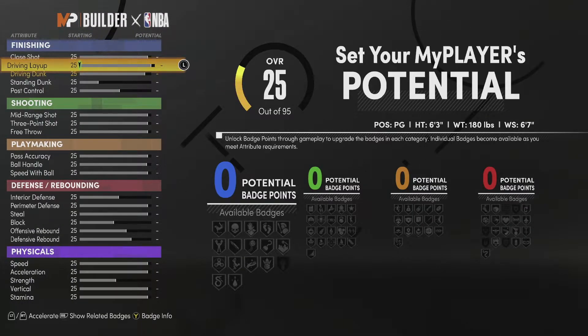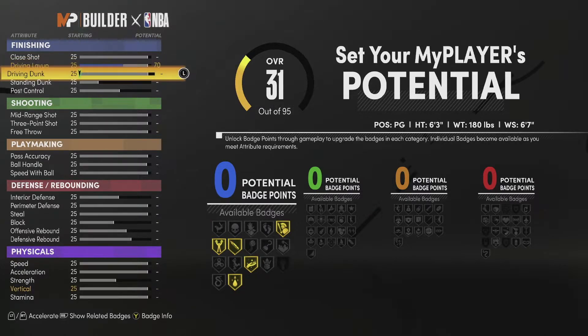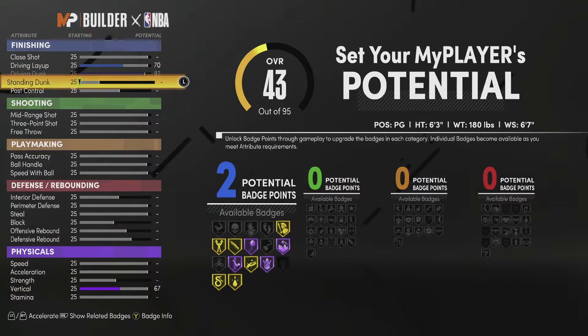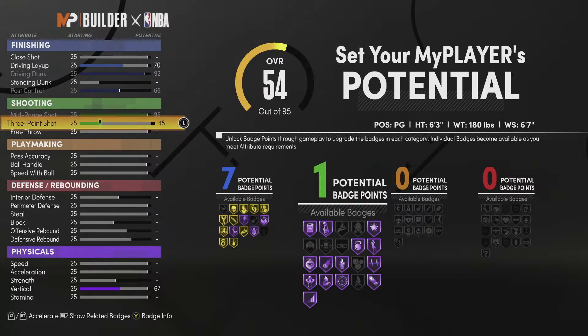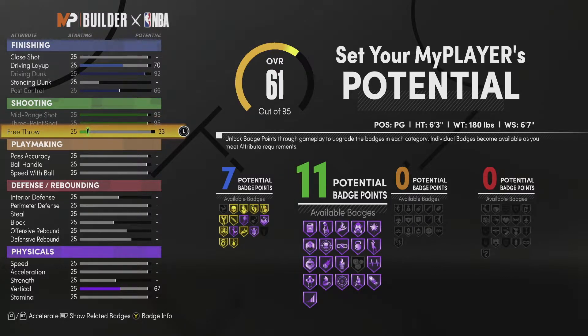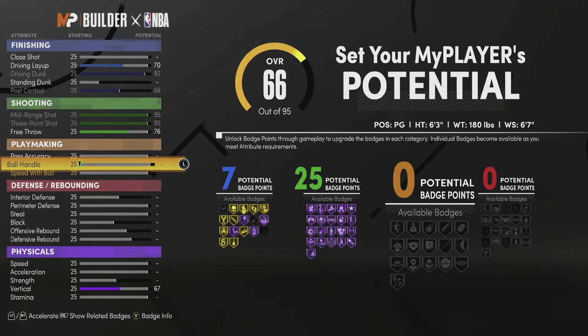Now we're getting into the attributes — pay attention here. Give the driving layup a 70, put it exactly at 70. Then you're going to want to max out your driving dunk. Do not touch your standing dunk at all. Max out your post control — the reason is to get as many badge points as possible. For shooting, max it all out so your three-pointer and mid-range are insane. You do get 25 shooting badges with this build, which is crazy.